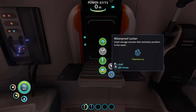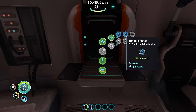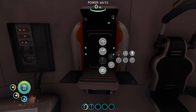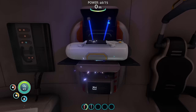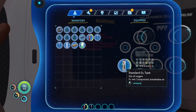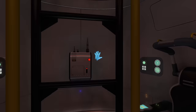Waterproof locker. We can also make titanium ingots. How much titanium do I have on me? That's a lot of titanium ingots — we also have lead. I think I'll go with a standard O2 tank for now. I have no idea how we fill that. New blueprint acquired. 30 seconds of oxygen — O2 mix compressed breathable air. How do I fill it? You know what? Don't care. Let's go find some more resources.